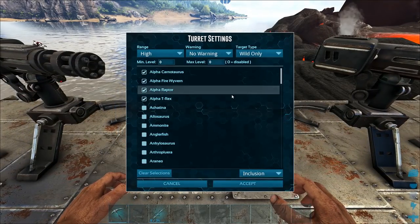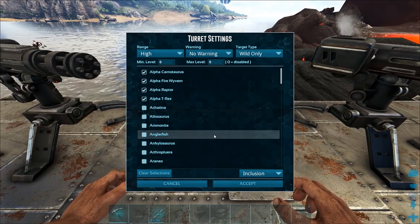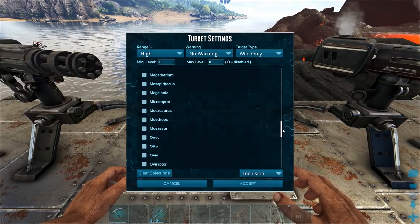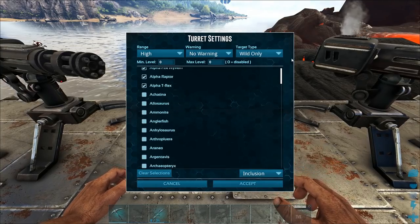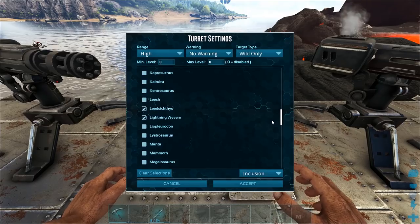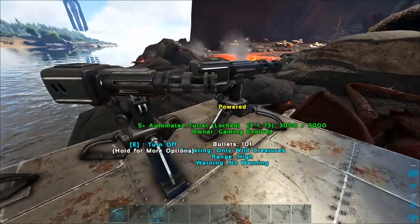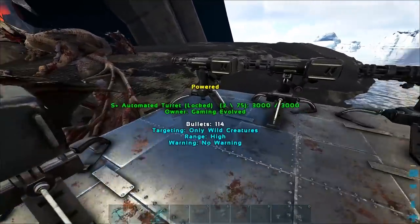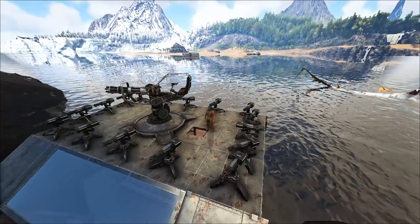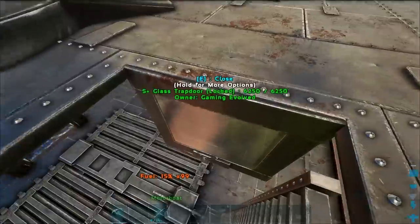So the turret targets: all types of wyvern including alpha, then all land alphas, and the Leedsichthys as well. I need to include alpha megalodon — though it might not even be in the list. This is the S+ turret system — really nice, very in-depth. You can exclude or include specific ticked creatures. Fire wyvern, Leedsichthys, lightning wyvern, poison wyvern — that's it. That way we're not wasting bullets on random creatures. Anyway guys, that's gonna be it for today. If you enjoyed the video, hit that like button. Subscribe if you want to see more. I will see you next time.